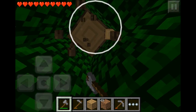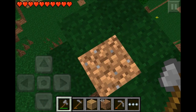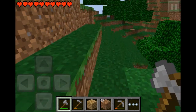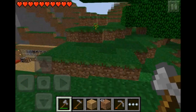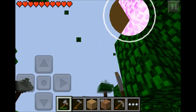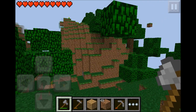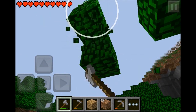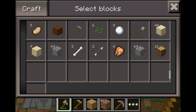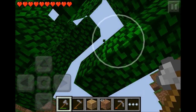Hopefully you guys are enjoying this video. We'll be at about 16 pieces of wood. No apples — no apples dropping. Come on, drop an apple! I'll just try to hack away, maybe an apple will drop. Just saplings. I have plenty of saplings where I can make a tree farm, so that works.